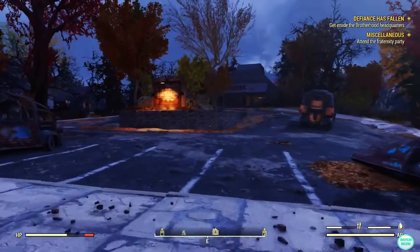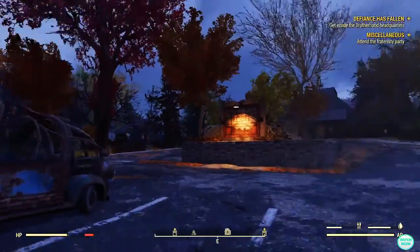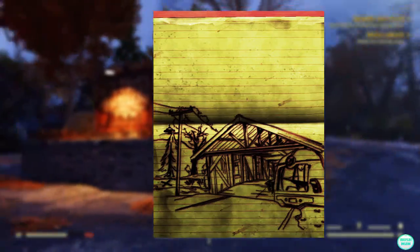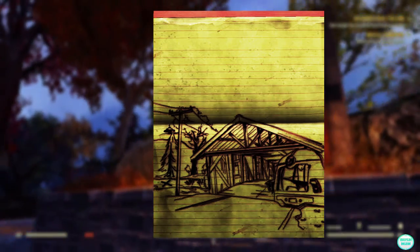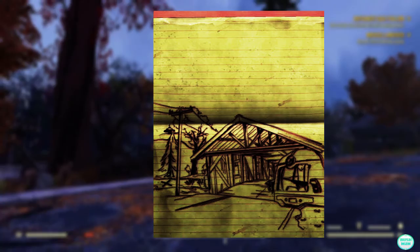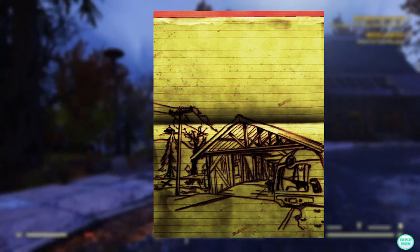What's going on, my name is Brushman. Today we are back in some more Fallout 76 and this is going to be the Forest Treasure Map 6. This here is the map and the X on here is on the left hand side, so this is like a little bridgeway and that is near some water.